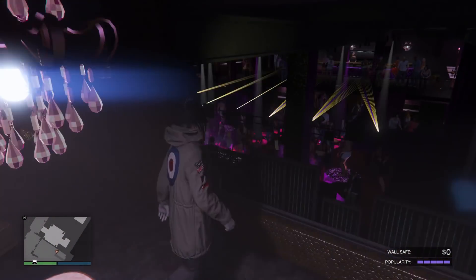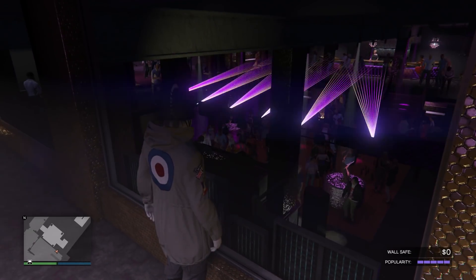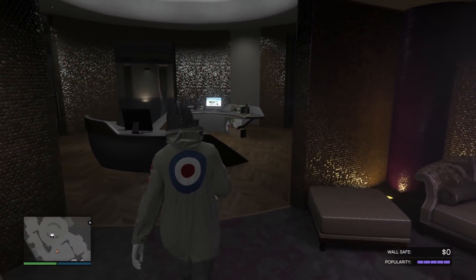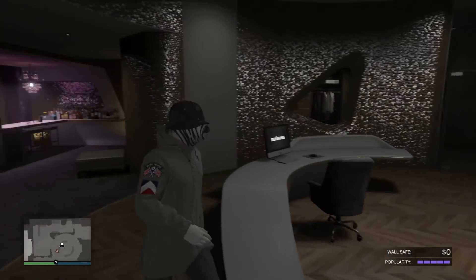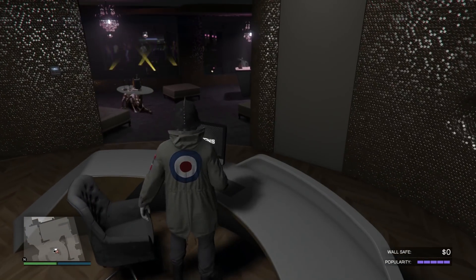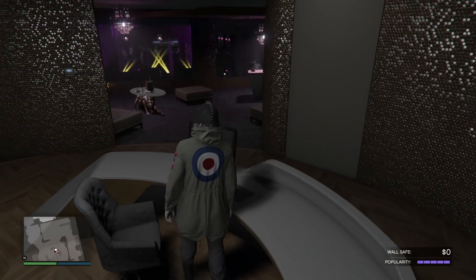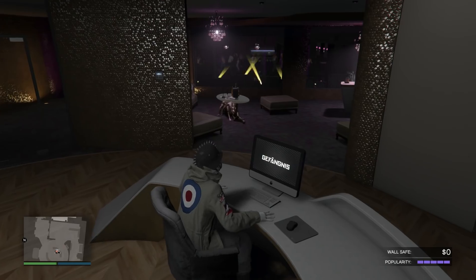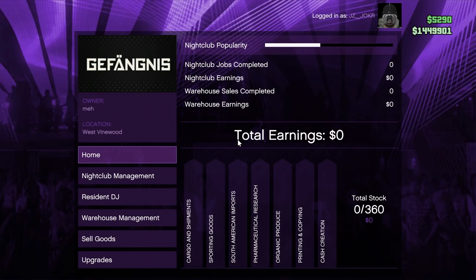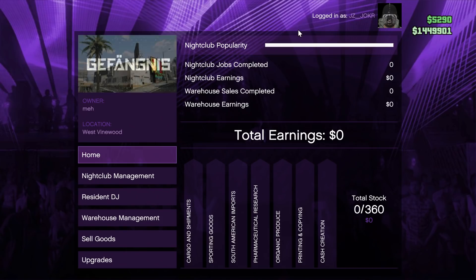You can see the max lights and the DJ here, but I'm stepping away because it's loud over there. Once you've done all the setup missions, come to this computer and you'll see the home screen where you can access the app. From here you can see your nightclub popularity.